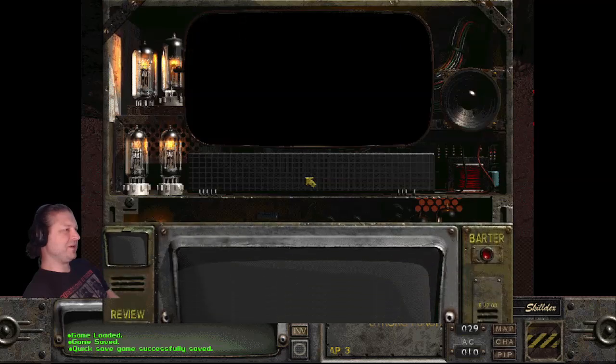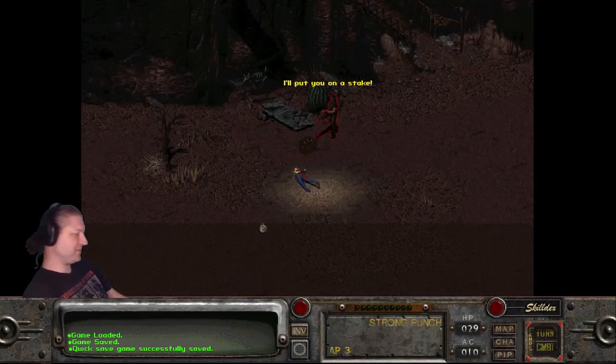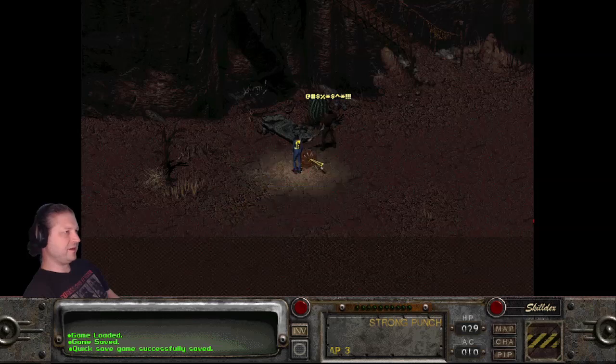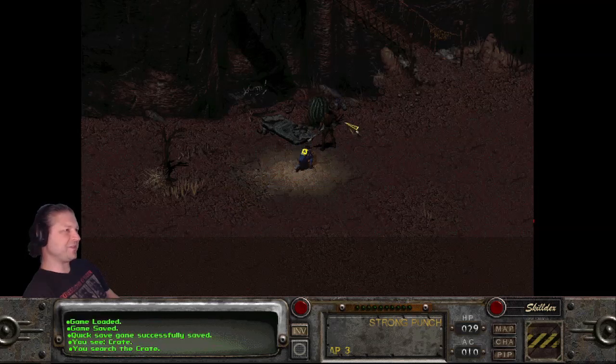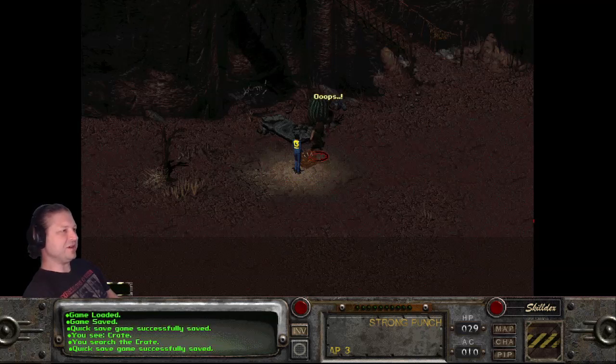You know what else we can do? Don't get too close where he can see you, cause then you'll still die. Over here — about there, I think. Run up to here, and as long as the box is between you and him, you can just go over and grab all his booze and all that stuff. Cause I thought this was pretty cool.